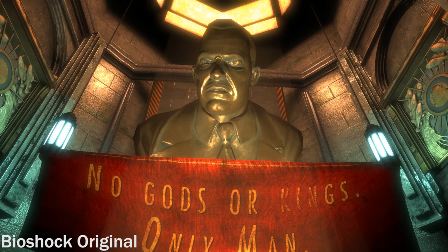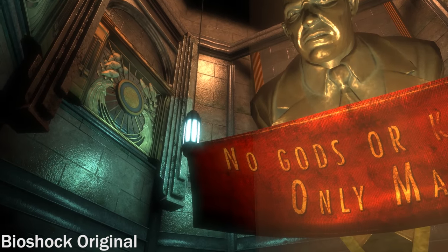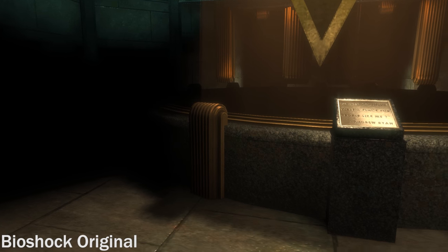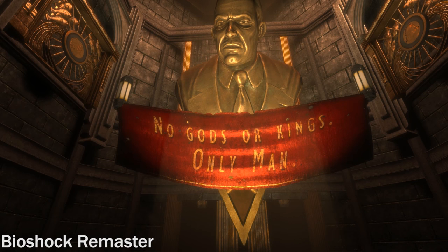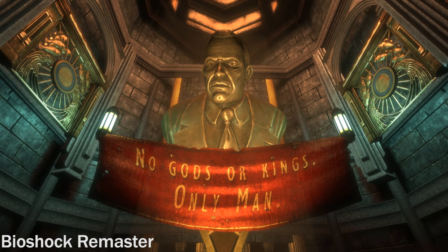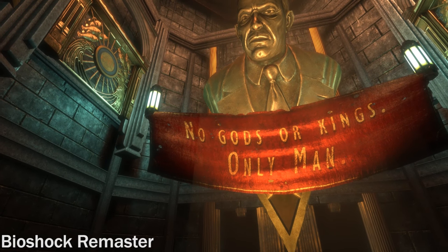This is a relatively striking sequence at the start of the game where you see this big snarling statue of Andrew Ryan staring down at you. The lighting effects on the top left there on the stone looks a little bit like a wet stone effect that a lot of Unreal games have. When you look at it on the left hand side here it looks a lot more natural. You can see that the banner is kind of blowing in the wind a bit as well and it looks a little bit more worn.